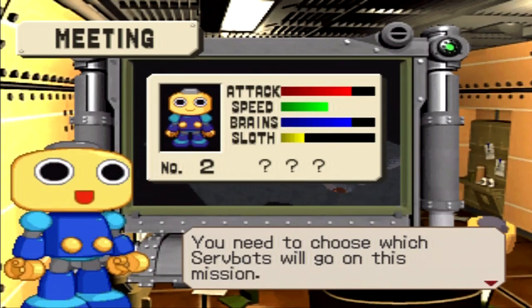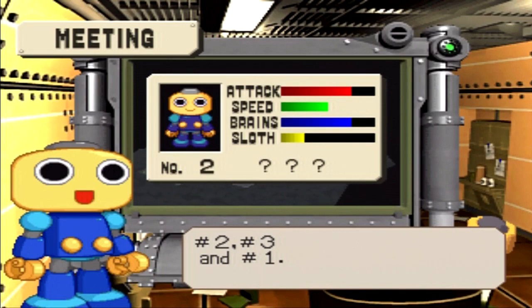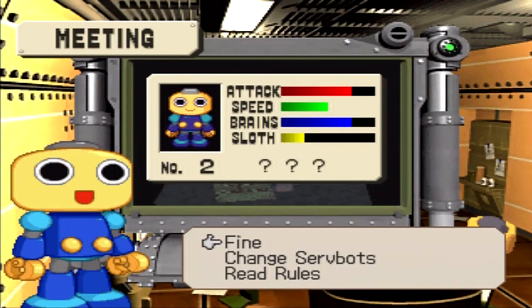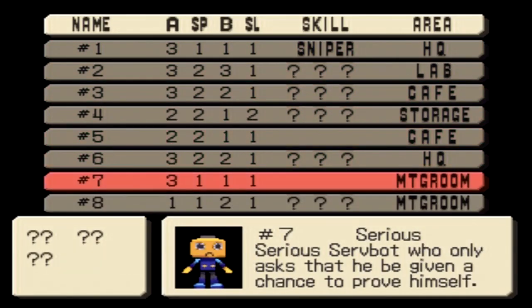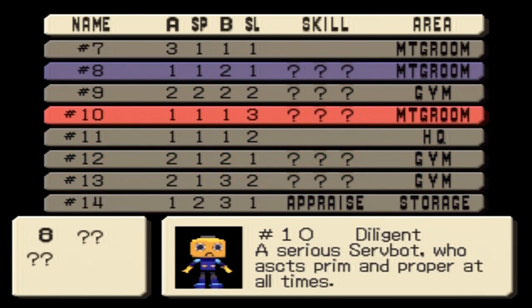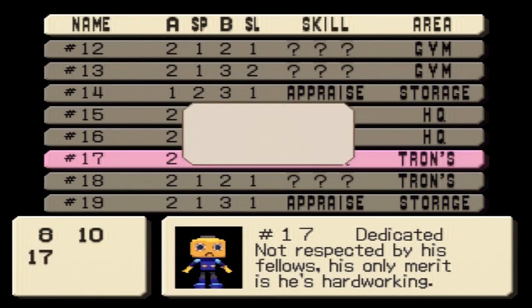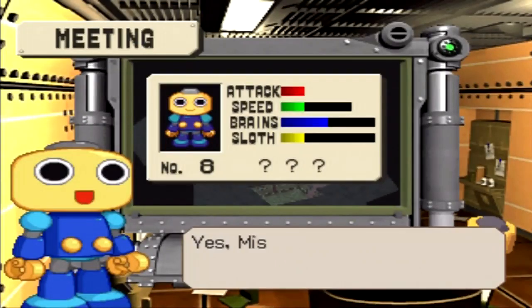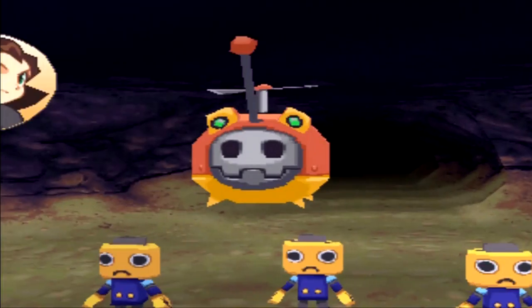Now we will be choosing a Servbot to complete this mission. The ones selected at the moment are number 2, 3, and 1. Let's change things up — let's choose number 8, number 10, and number 17. We'll be choosing these three for the mission. It isn't much, but I think we'll handle it. We're about to get underway, and believe me, this is going to be a lot of fun, because the Legends games are best known for exploration. Let's go get that treasure!